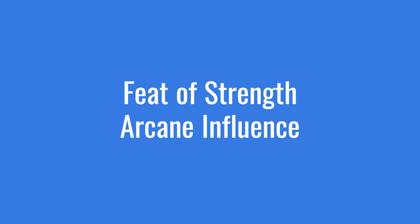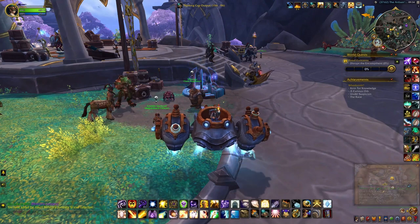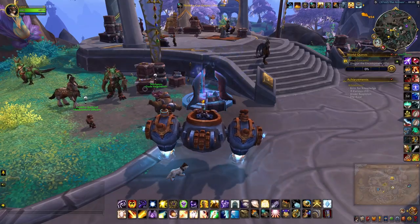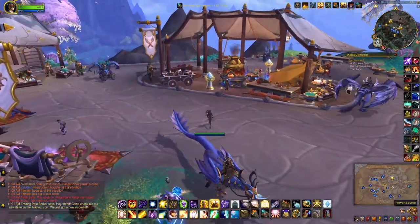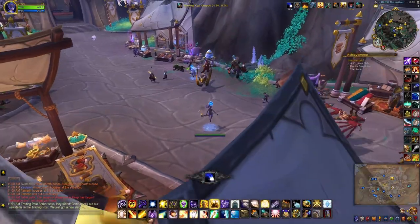For the bonus round, you can check your map and see when the next arcane disturbance is. This will give you a feat of strength, but only for the first 24 hours. Every four hours you will be able to kite energy back to the forge to empower it. Once the forge is permanently empowered you won't be able to get the feat of strength anymore, so it is a time-limited event. From here you can see that you have a few more chances to get the feat of strength. When you pick up a power source you'll be massively slowed.